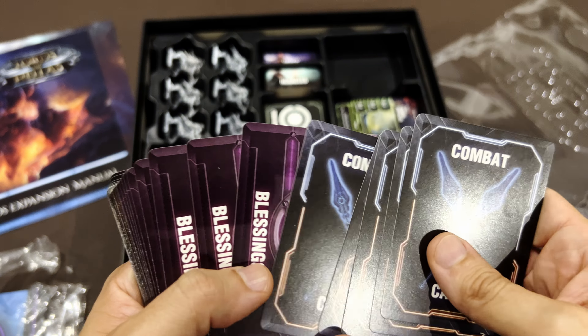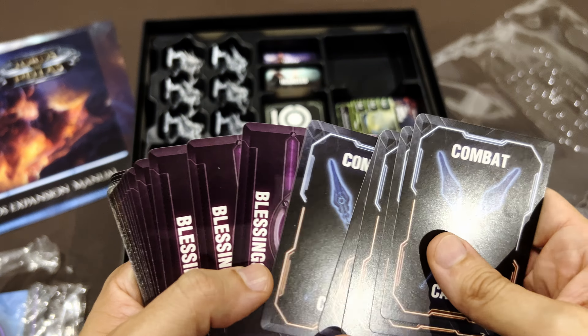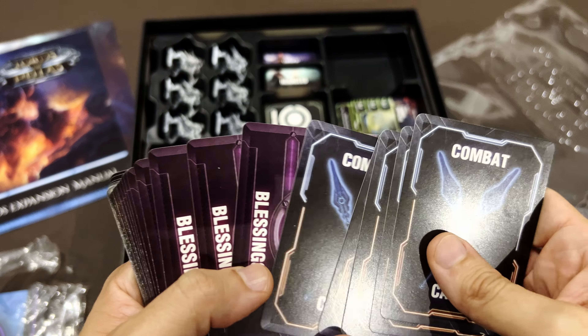In the previous game you had a reference sheet that had everything together — now you have a card for each god. We'll see the statues in a few minutes. These are the blessings from Poseidon, then from Hephaestus, then from Hades. And the combat cards look very similar to before — this one says Dark Ages Expansion but it uses the same art style as before.